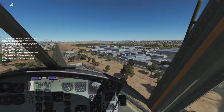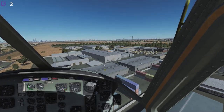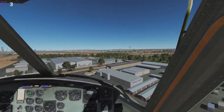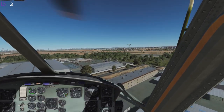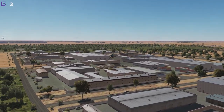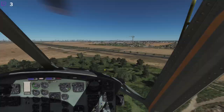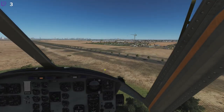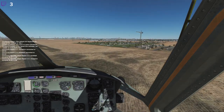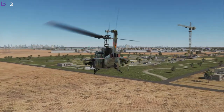We also got Rapier one-one Kilowatt connecting to the server — good, because we are going to need that support. Looks like they are going to be flying F-14s. That's good.